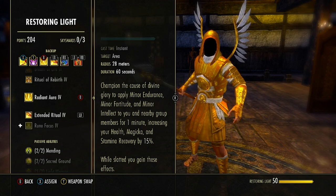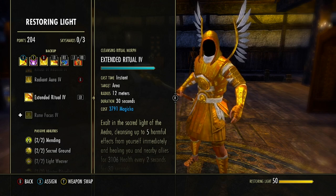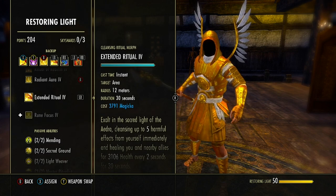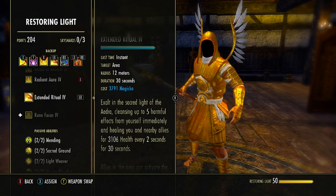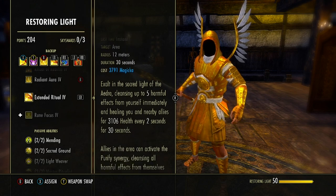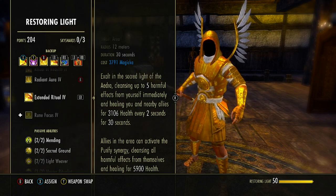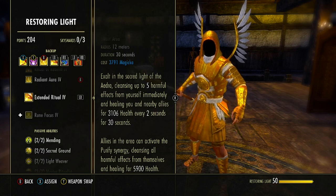Next ability is also in the Restoring Light skill line — the fourth ability to unlock, starts as Cleansing Ritual, morphed to Extended Ritual. This is a 12-meter radius that will cleanse up to five harmful effects from us immediately when we cast it, then heal us and nearby allies every 2 seconds for 30 seconds. Allies in the area can activate the Purifying Synergy, cleansing all harmful effects from themselves and healing for a good chunk of health — nice if they have poison or fire DoT damage on them.